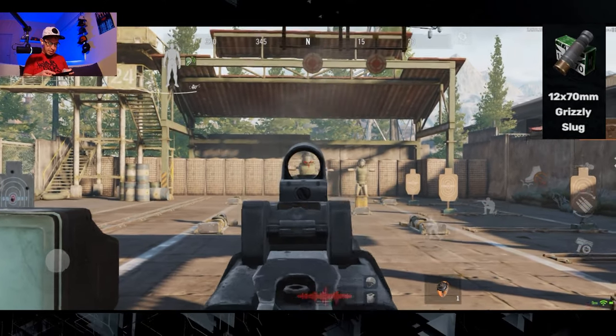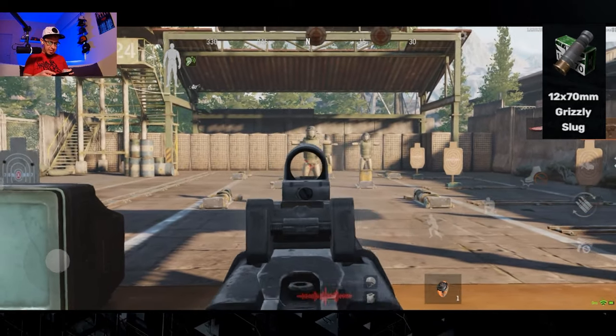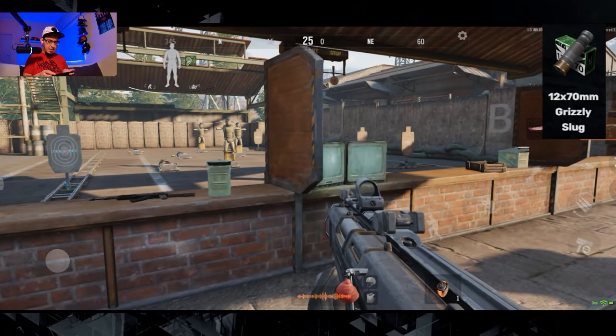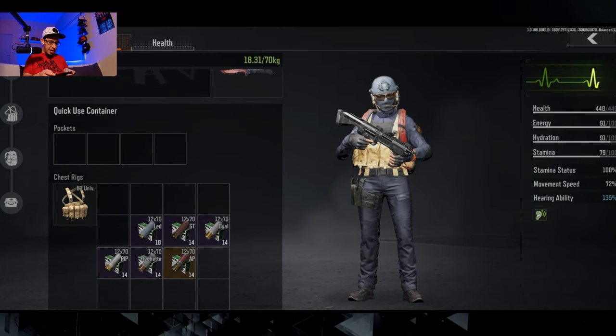One, two, three, four, five — absolutely not good. I don't know why this is called Grizzly. You can't even destroy an enemy with it. So we're equipping the Lead now.